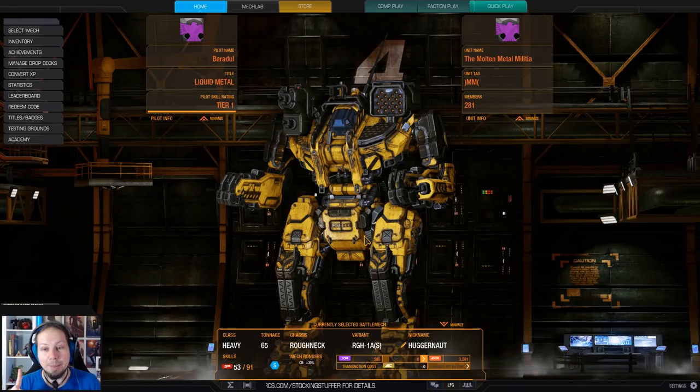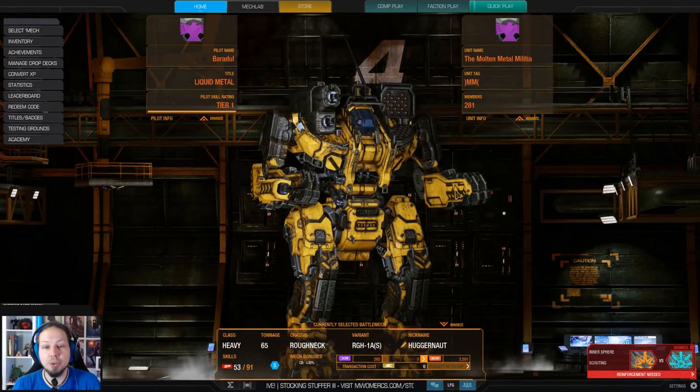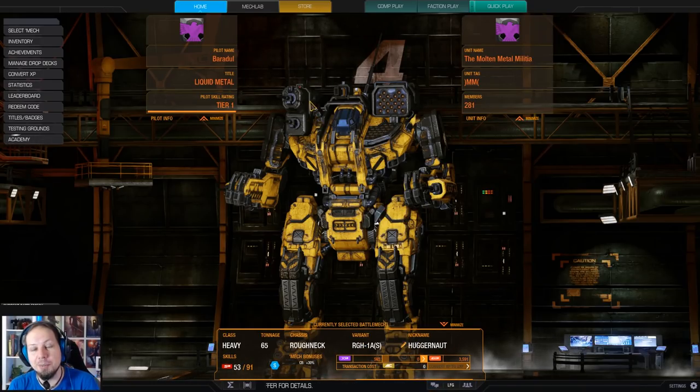Let's talk about what we are doing today. I thought about doing heavy machine guns again, and this time not in the Bushwrecker but in the Roughneck. We are taking the Roughneck 1A in the special variant. It just has a custom paint job and a 30% Siebel bonus. You can do it in a regular variant as well. I call this one the Huggernaut because you want to hug the enemy to death.